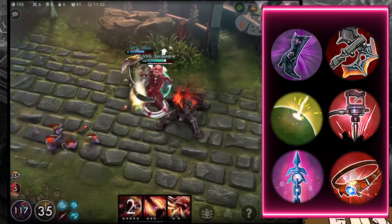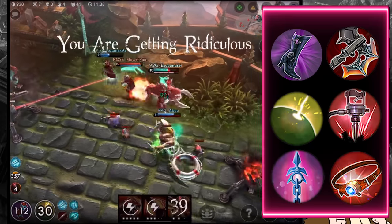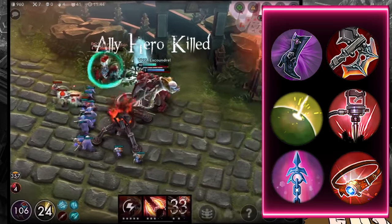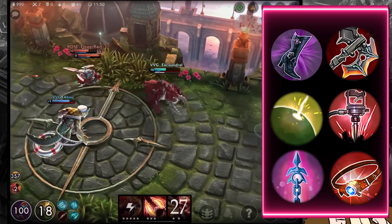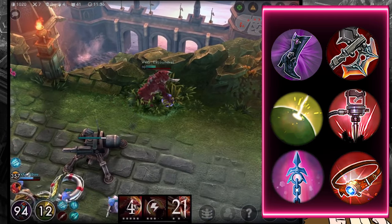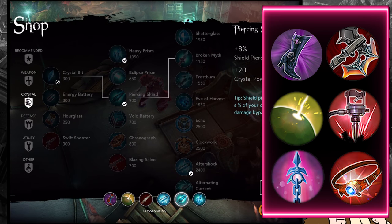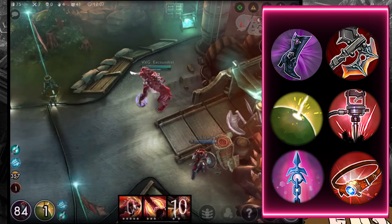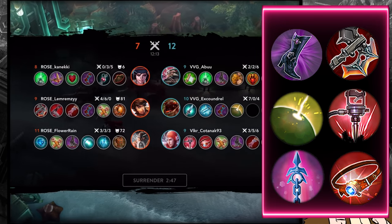A YouTube commenter suggested Shiver Steel as an item, and I think it could work really well for weapon power Grumpjaw. One of his main struggles is sticking to targets without a movement speed buff. By adding Shiver Steel early — when you already have weapon power from your B — you don't necessarily need extra weapon power damage, and Shiver Steel can be super influential in locking down key targets, especially with your ultimate.